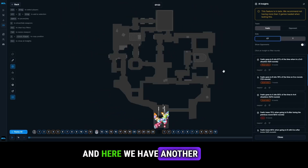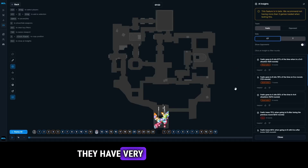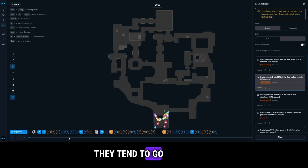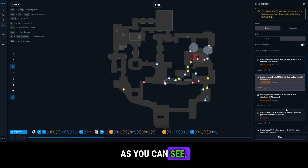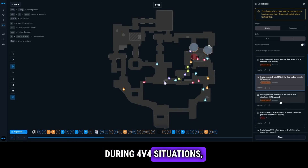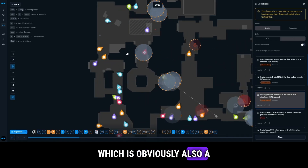Here's another great example watching Fnatic on Ancient — they have very obvious tendencies on their T side. Almost 80% of the rounds they're on eco, they tend to go towards B, which is definitely a true statement. And during 4v4 situations, they tend to try to take A site a lot more, which is also obviously true.